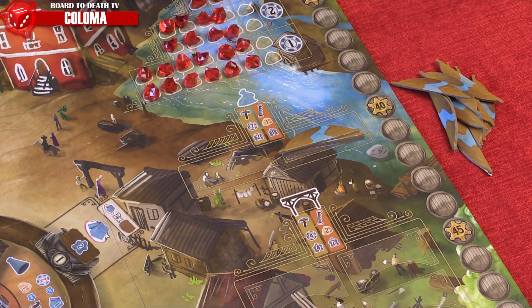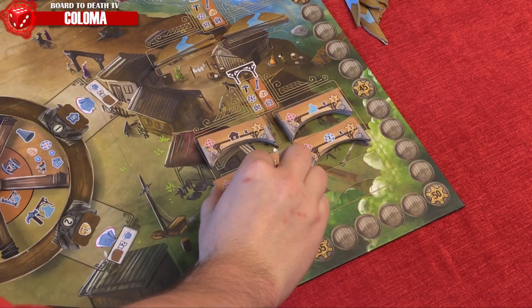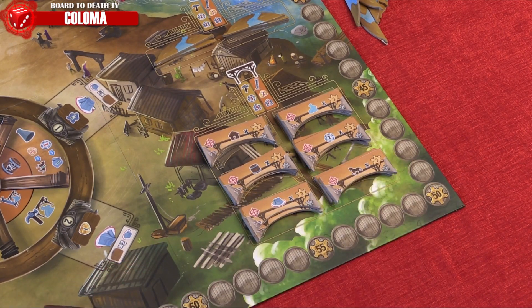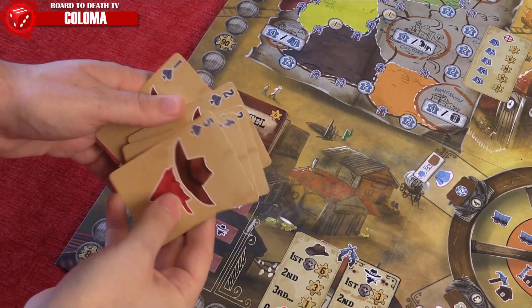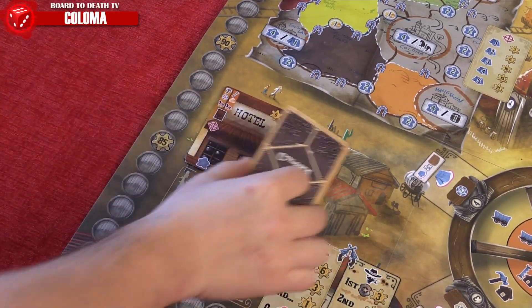Next, place the river tiles on this spot. If there are too many, you can leave the excess off the board until you need them. Below that, place the bridge tiles and stacks of copies depending on the number of players. For each player, place 2 hotel cards face up here. If playing a 2-player game, don't forget to add the Buster Pioneer deck to the board and 3 more Gunmen from a player color not in use.